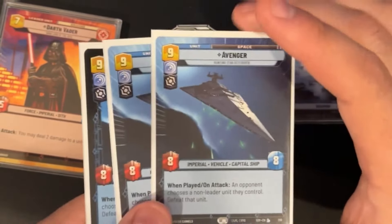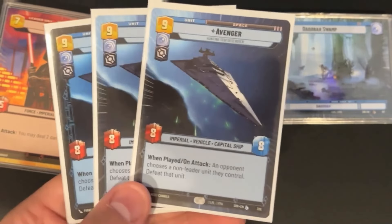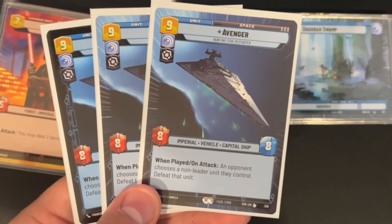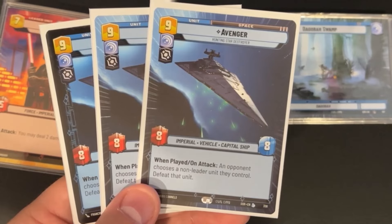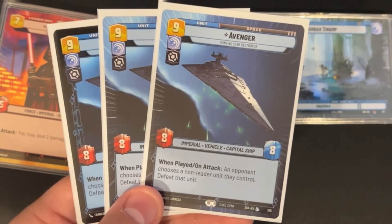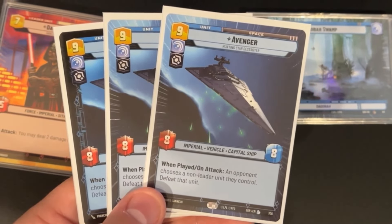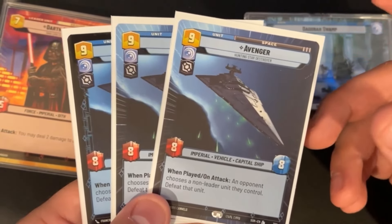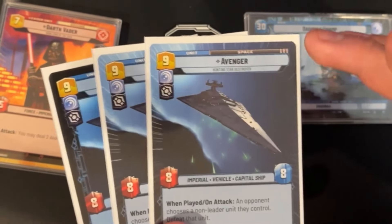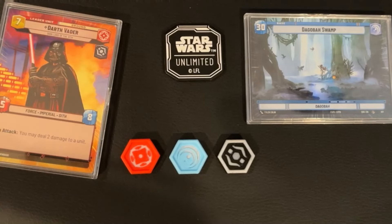Our final space arena card is a full playset of Avenger — our finisher. If Vader isn't able to close the game, Avenger will. It's a nine-resource 8/8 that when played or on attack forces an opponent to choose a non-leader unit they control and defeat it. If this card sticks, it ends the game very quickly — it kills something as it attacks and then hits the base. It has seen a significant uptick in play recently.